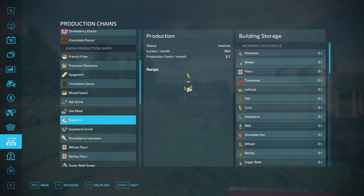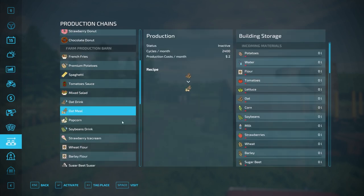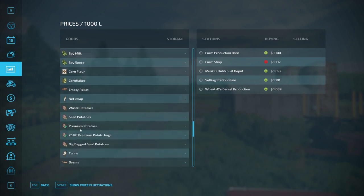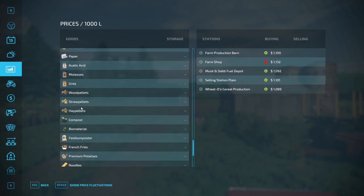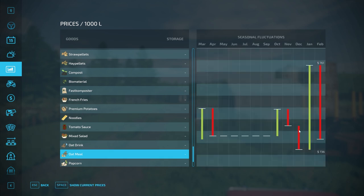We will make a profit if we grew some popcorn. Oatmeal is another option — actually oat drink could work too. Oatmeal would be kind of a good one to do. It's a one-to-one production ratio, so that's an easy way to look at prices. Oatmeal sells for $760, which isn't very good right now.